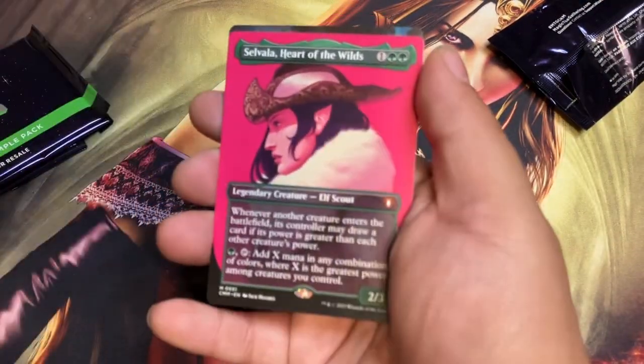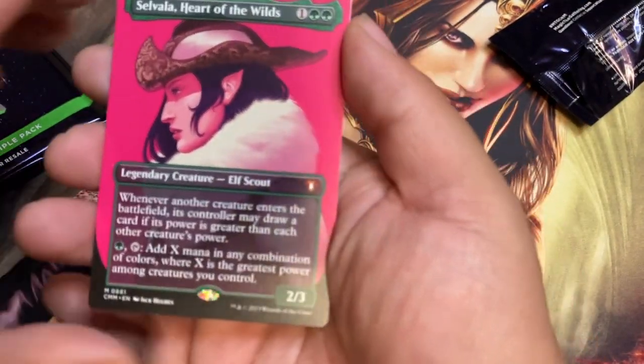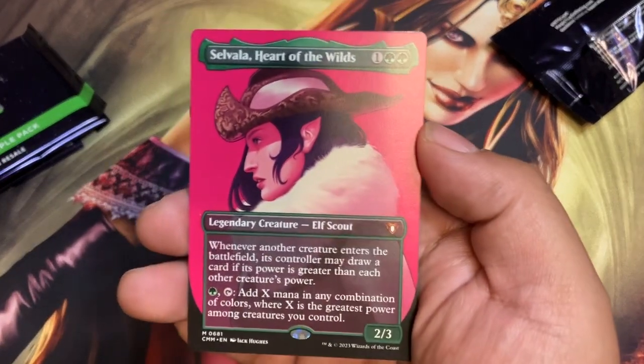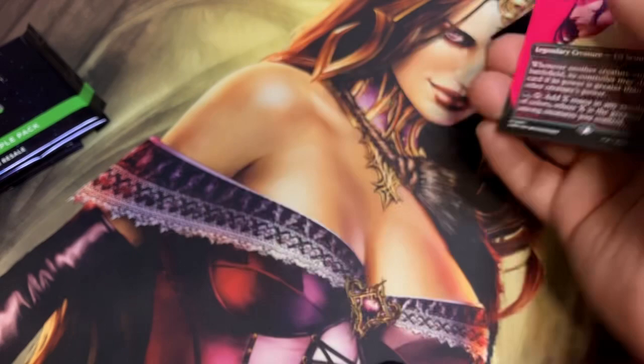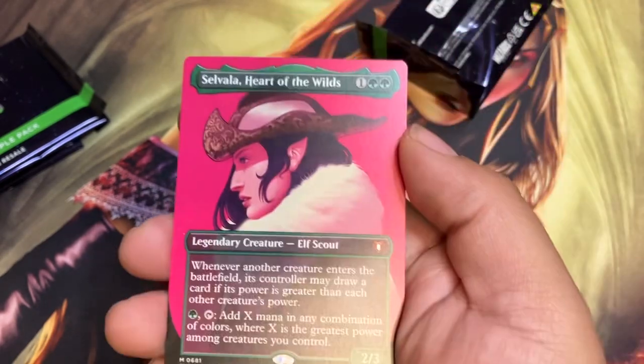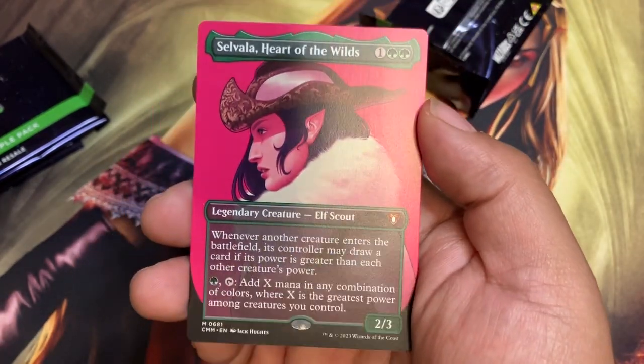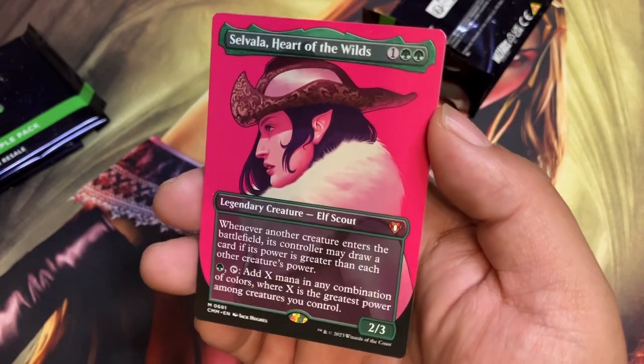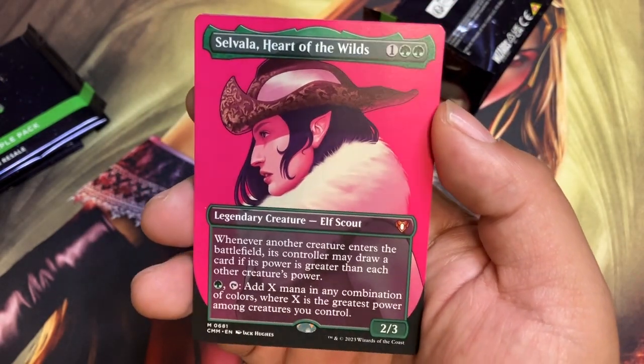We've got this, and boosh. Ooh, Savala, Heart of the Wild! Focus up! I know there's a lot of faces. Ooh, Lord Discard! Wee, that's a good pull.